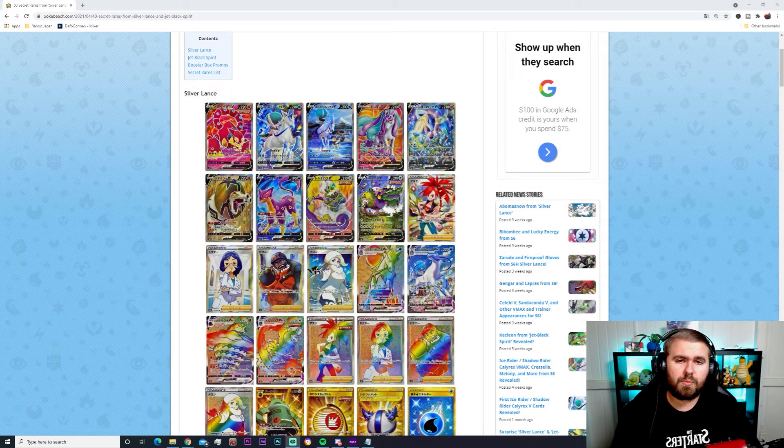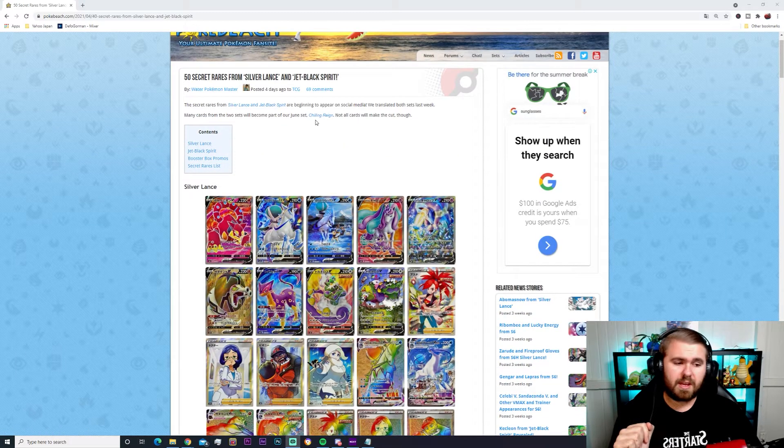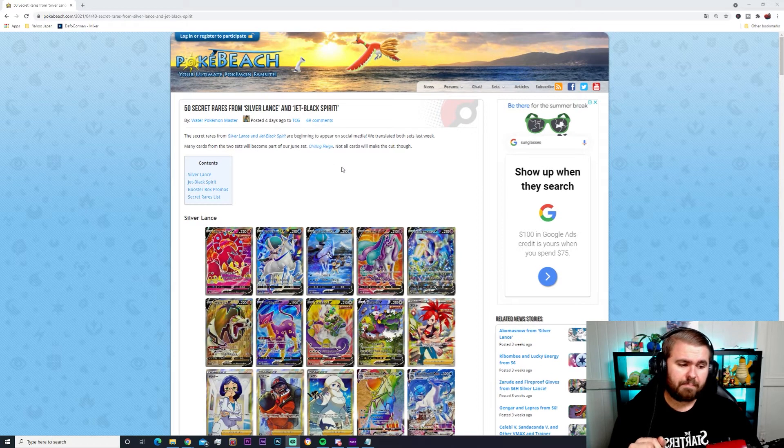What's up YouTube, it's your boy Demyce here with another video. Today we have got the Silver Lance and Jet Black Spirit expansions, also known as the Chilling Reign in the English set. This is the Japanese version — it hasn't been officially released around the world yet, but it gives us a bit of insight into what secret rares we're going to have in the near future. Poké Beach has been kind enough to show us these secret rares.